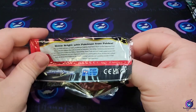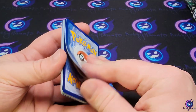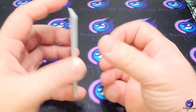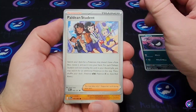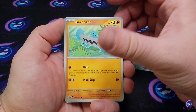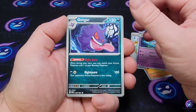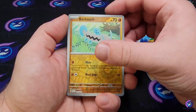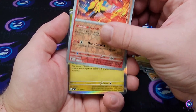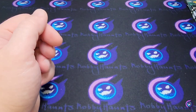It also feels like the most common illustration rare that gets pulled is the Wugtrio — I think I've seen that pulled four times today. That's pretty wild. Ghastly, Paldean Student, Barboach, Woobat, Curlia, another Gengar, Nest Ball, Barboach reverse, Armorouge reverse, and a Cyclizar holographic.